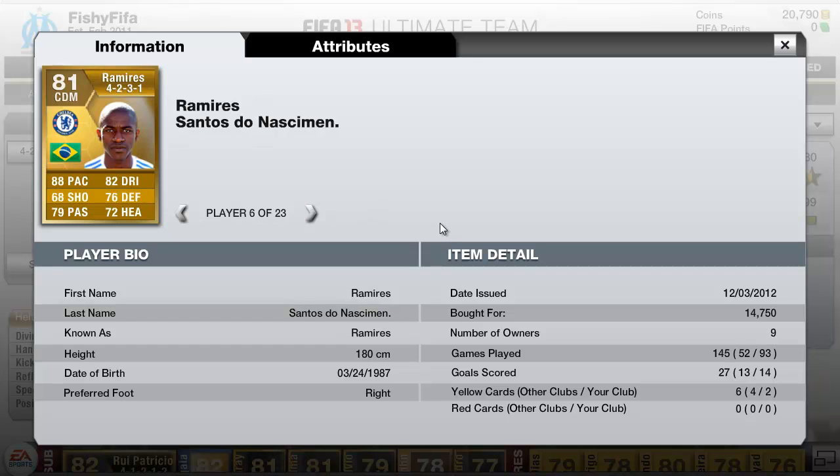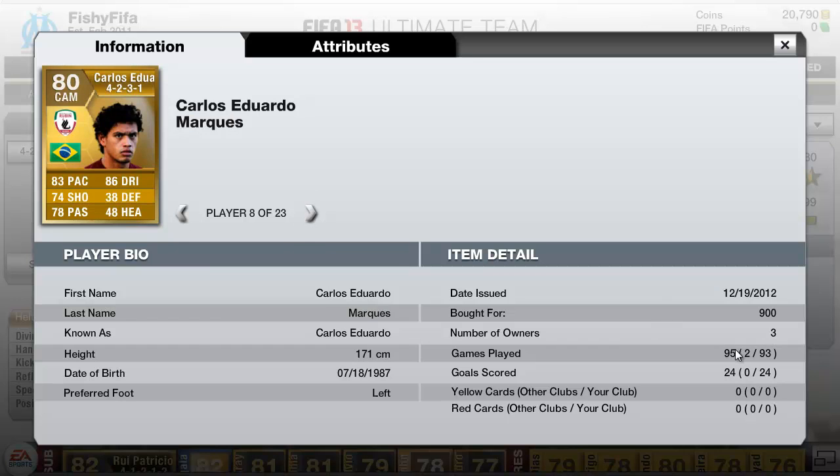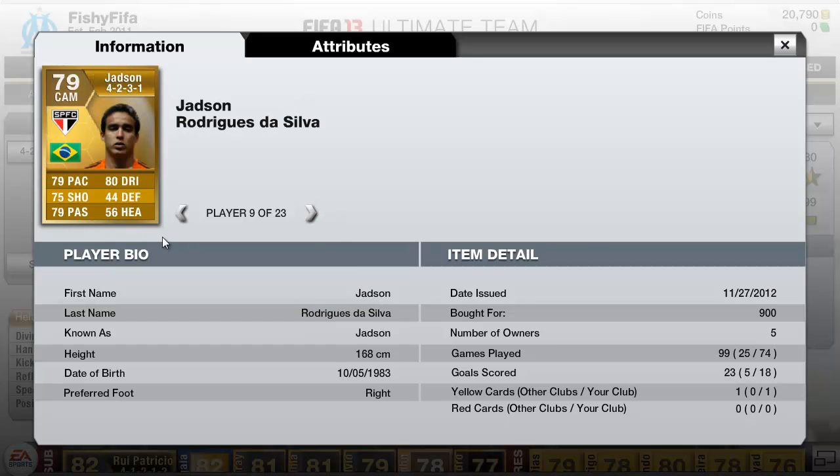At CDM we have Ramirez — he's an absolute solid beast, 88 pace, most people have used him by now. He's played 93 games for me, cost 15,000 coins. You've got to remember I built this team in December, so this was before the market crash. We have Luis Gustavo, he's played 31 games for me as my other CDM — he's pretty solid, more defensive minded. Then we have Carlos Eduardo — he's played 93 games, scoring 24 goals. He's a very good player with 5 star skills and left footed as well. Then we have Jadson, a 5 star skiller with 74 games played and 18 goals — very good player, I really enjoy using him.